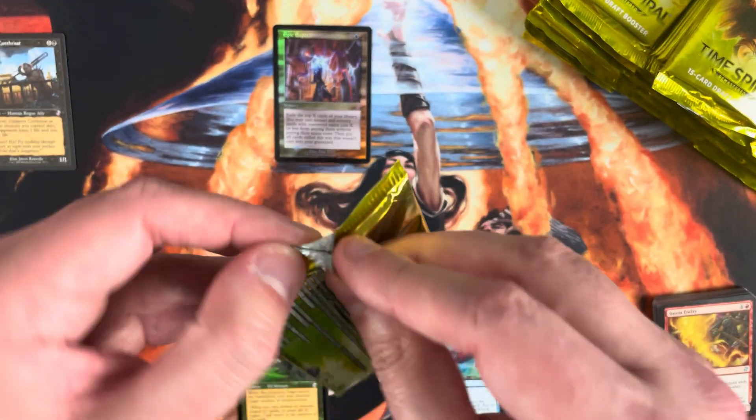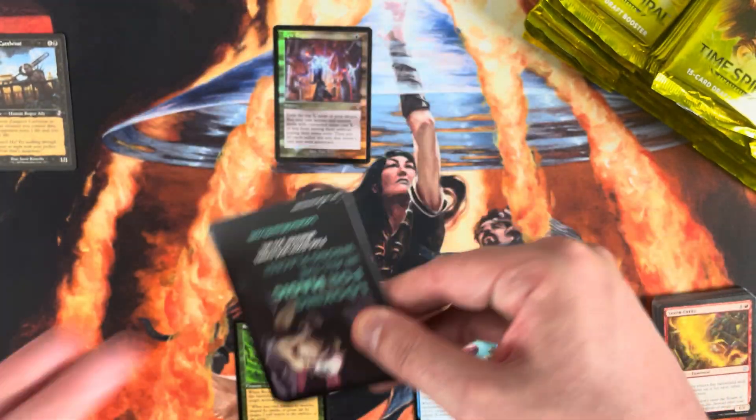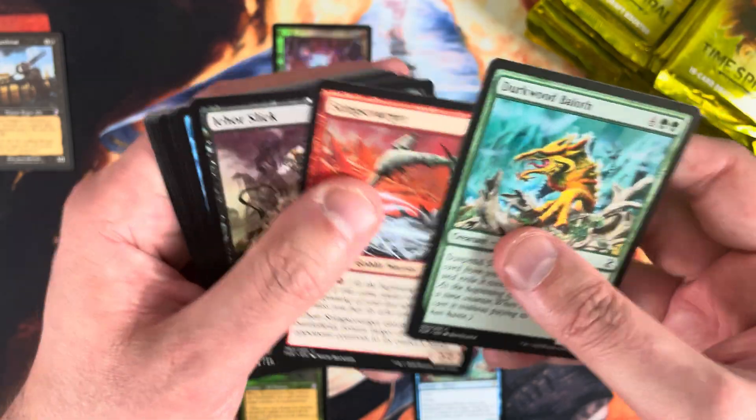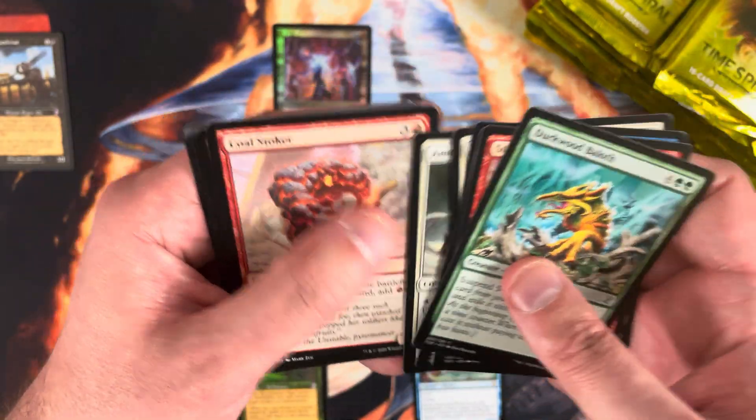The mythics weren't really the draw in this set and they still aren't — it's really the time-shifted cards that are the draw. But with Sliver Legion still maintaining a price point around $40, it does help the overall value in the mythic slot. Damnation is still a pretty good card, and I already mentioned Gemstone Caverns.